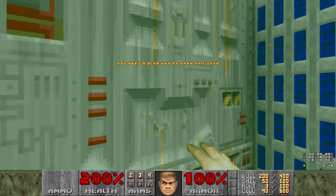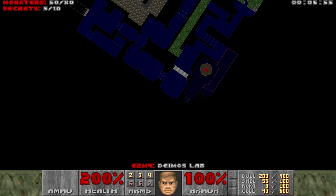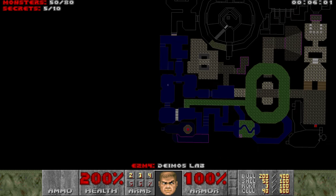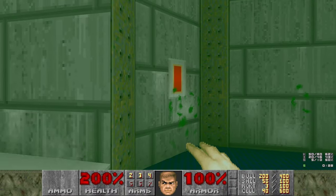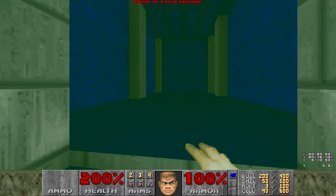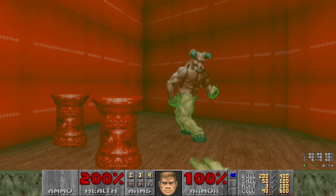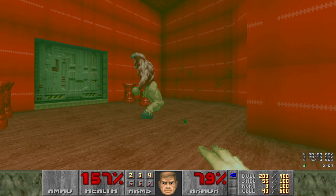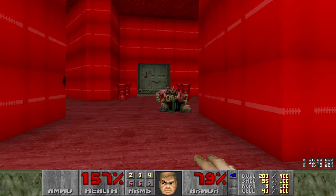Or at least where it starts to get a little weird. I forgot the blue key - where is that again? It's up here, isn't it? I could have sworn I got it already. It must be in here. Yeah, I just missed it - that was dumb. We're going to punch the Baron. And he's dead.